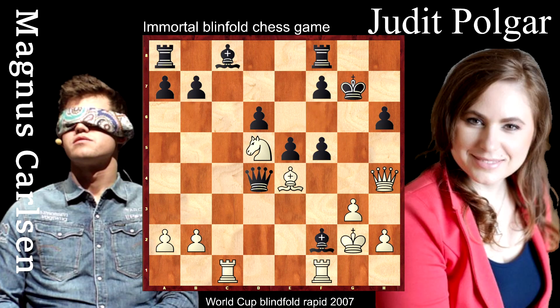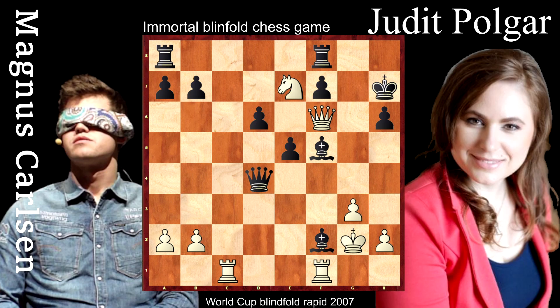She played move f5, check on f6 — that's nice. Here is a check, check, check, and knight f6 is winning. There is nearly no defense. Queen f6, king g8, check on e7 and after this exchange Magnus Carlsen is enjoying this position until the end.